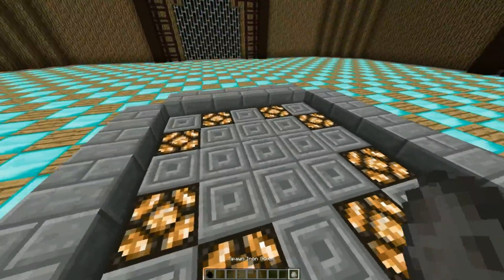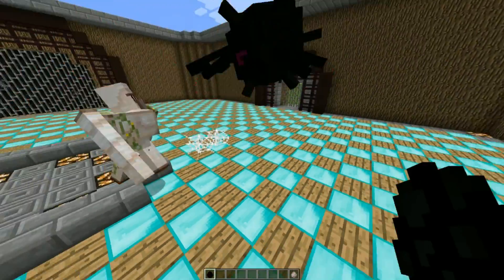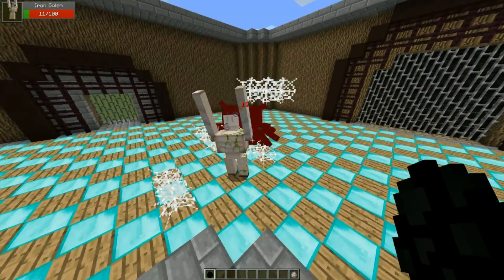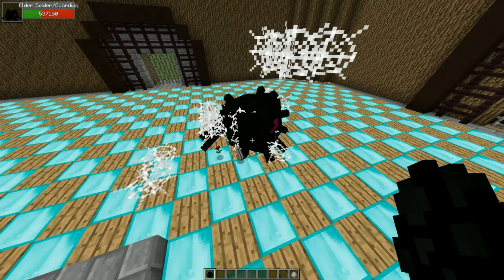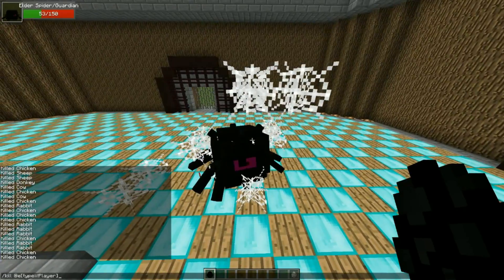Anyways, let's get this started. So Iron Golem, 100 health. Elder Spider Guardian thing, 150 health. Let's do this. Not only does he apply mining fatigue like the Elder Guardian would do, he makes the noises of the Guardian, but he also plays his webs. So it's going to be interesting today.